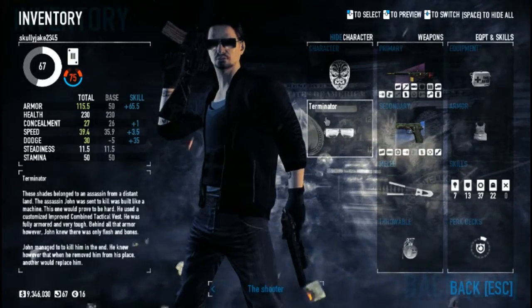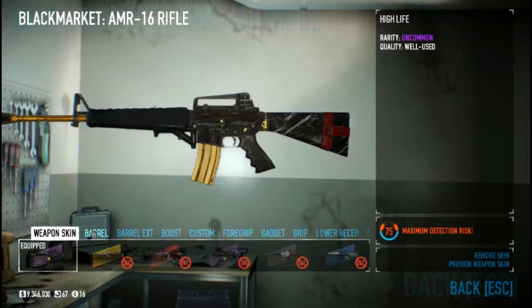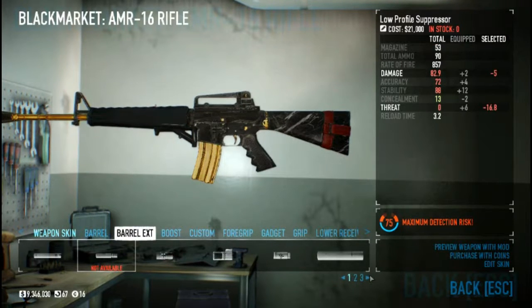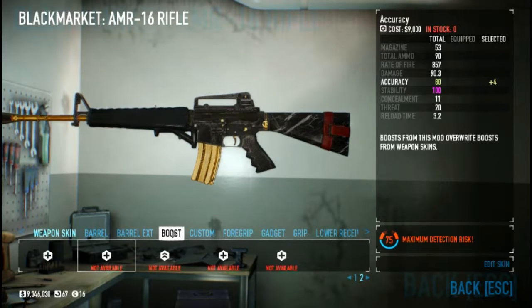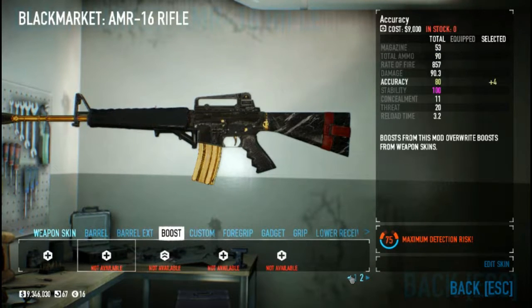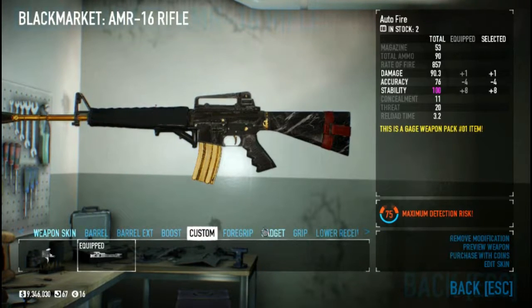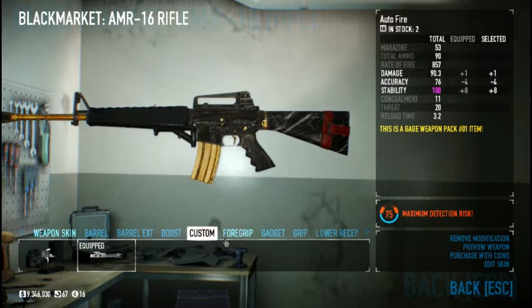Let's check out the gun itself. There's a simple long barrel and the competitor's compensator. Using the Engage Weapon Pack, you can boost accuracy, total ammo, or damage if you like. Stability also basically boosts anything.